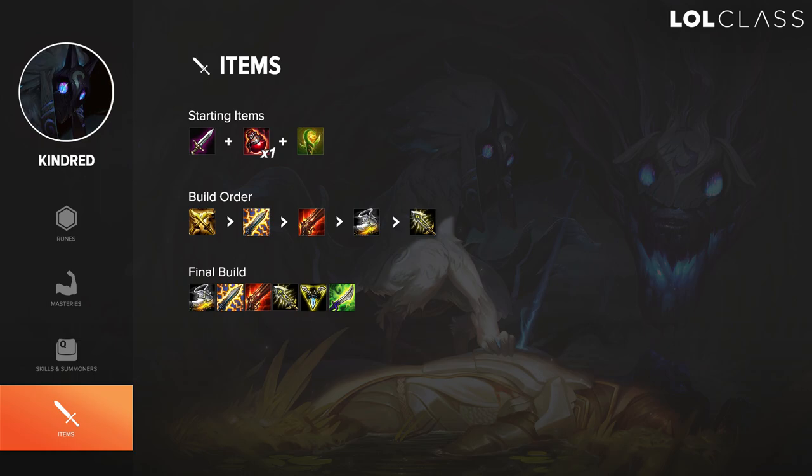For the item build on Kindred in the new patch, I like to go for the double attack speed crit items, which is Shiv and Statikk/Rapid Firecannon. It makes you really mobile, gives tons of attack speed and a lot of crit chance, and gives you that long-range super auto proc with Shiv and the Firecannon. After one of those items you get attack speed boots — Berserker's Greaves — and then Infinity Edge for damage. After that you can go pretty much any other offensive or defensive item depending on the game.